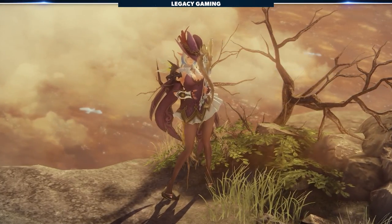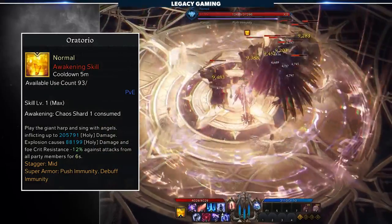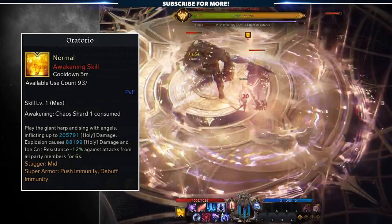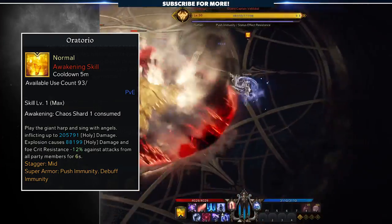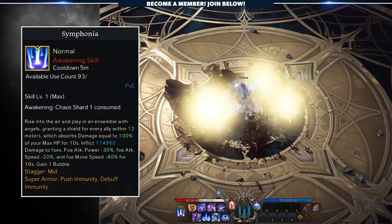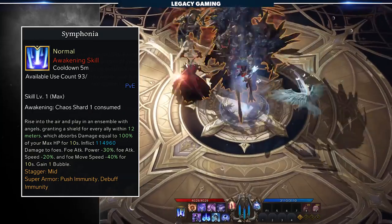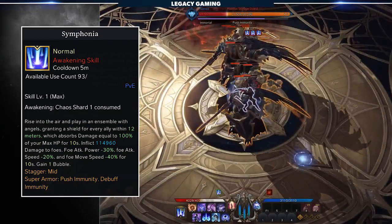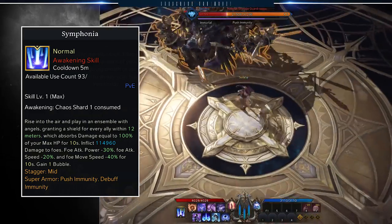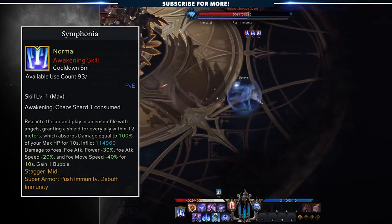Once you unlock your awakening abilities, you have an important choice: which of the two spells do you take to tackle mobbing content? Oratorio, in addition to dealing a massive amount of AOE holy damage, lowers enemy crit resistance by 12% against attacks from all party members — clearly valuable for boss DPS checks later down the road. Symphonia, on the other hand, is better for clutch saves, as it grants a shield to every ally within 12 meters that absorbs damage equal to 100% of your max HP. It also does great burst damage, lowers enemy attack power by 30%, attack speed by 20%, and move speed by 40% — all for 10 seconds — and completely fills one of your Serenade bubbles. Both are incredibly potent, but I choose Symphonia almost every time.